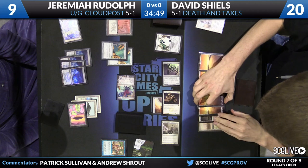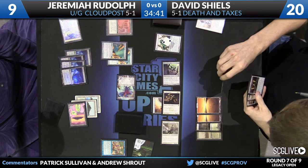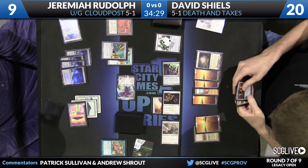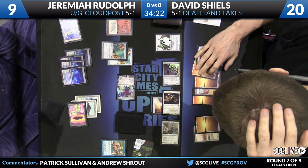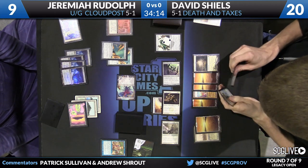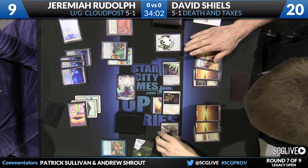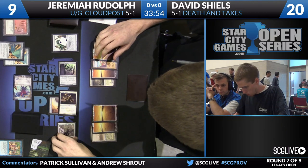Shields can actually sacrifice some lands but keep around enough to cast Aven Mind Censor. If he does that, he would have to give up two of his other permanents. There's no harm in giving up that Aether Vial — it's been turned off. It's interesting that Shields did not activate his Vial in response to the Needle — that would have given him an additional permanent he could afford to sacrifice. Of course, the way that happens, you don't actually know what has been named until it's too late. He might have been assuming Sword of Fire and Ice or Karakas was going to be named.